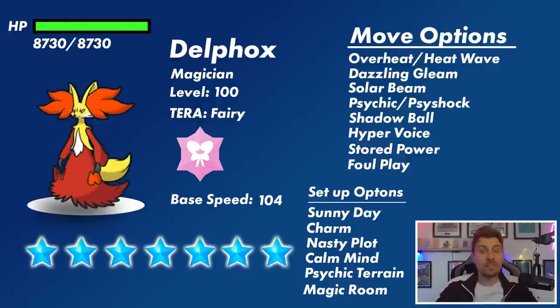Delphox also gets access to Charm, which is a Fairy-type move that reduces the target's Attack stat by two stages — something that changes the dynamic of certain options we could bring. Annihilape with the Defiant ability feels like a good option for this raid, though King's Gambit is too threatened by Fire-type attacks. Delphox gets Nasty Plot to boost its Special Attack by two stages quickly, and Calm Mind, which is slower but boosts both Special Attack and Special Defense each turn.